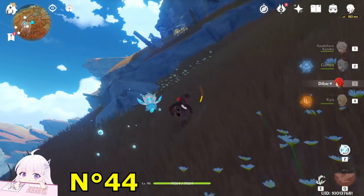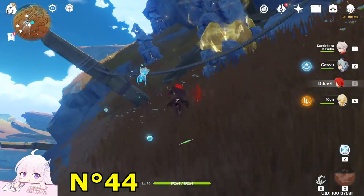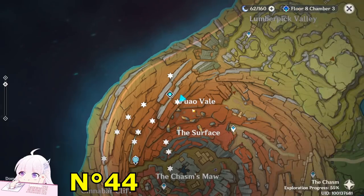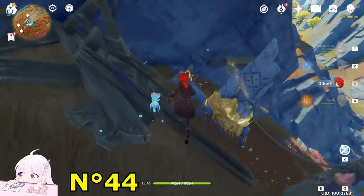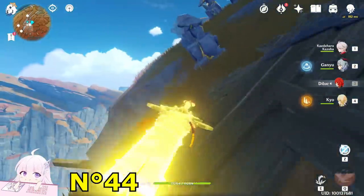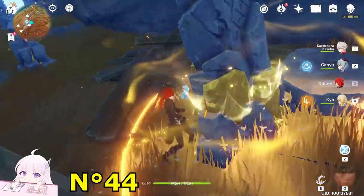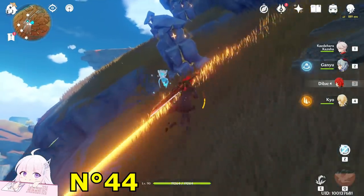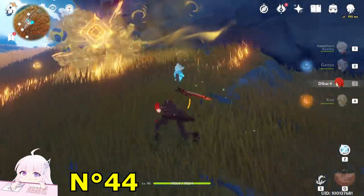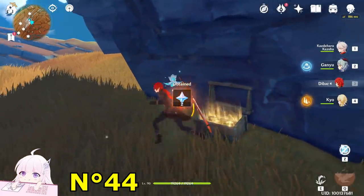Just come here — this is the start point. What you have to do is pick this up, glow this device, and hit the resonance pillar with a claymore. It will open that chest for you — common chest, take it.